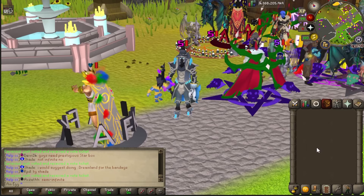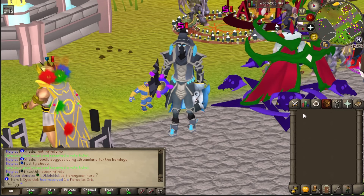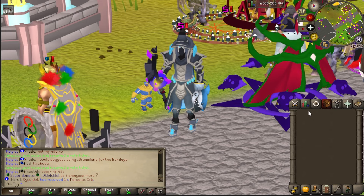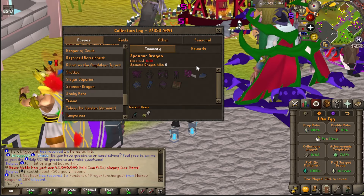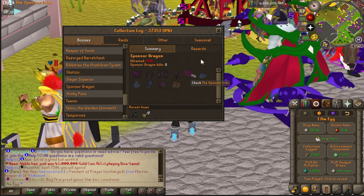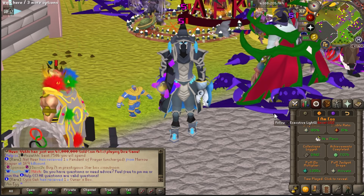After getting my Sponsor rank out of the way, I've made myself a mini goal. I want to work on the next rank, Executive. To do that, I not only need an Owner Cape but also an Executive Totem. One way to grab the Owner Cape is through the Sponsored Dragon Collection Log, which can also get you the Executive Totem Goodie Box — finishing the full log gets you an Owner Cape. Kinda massive!